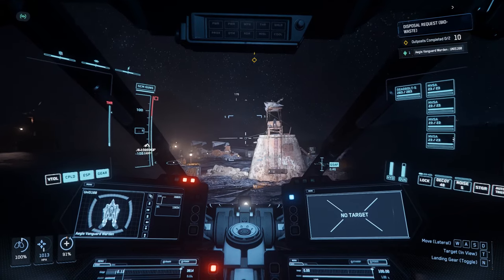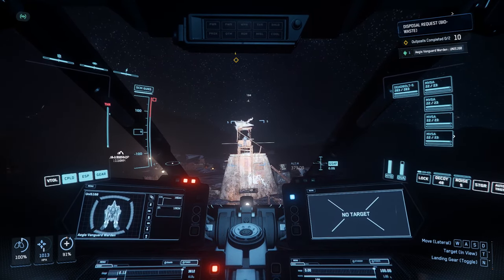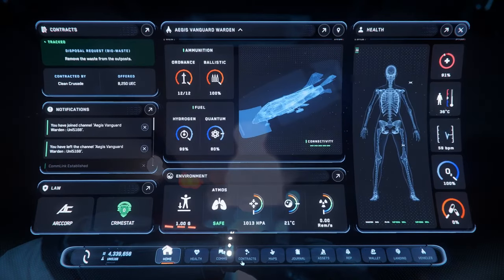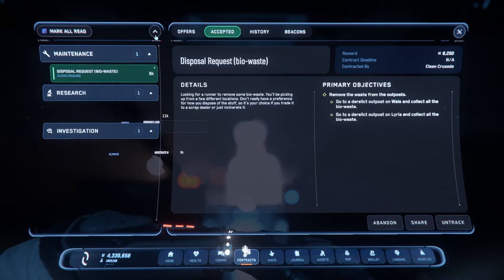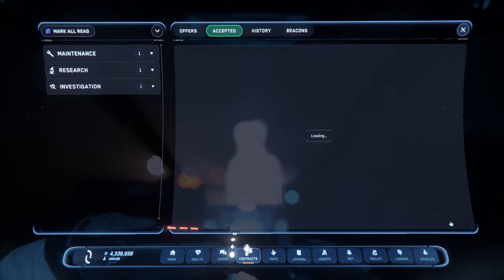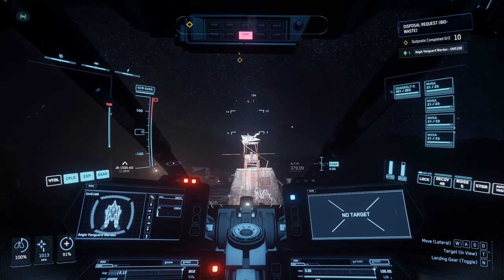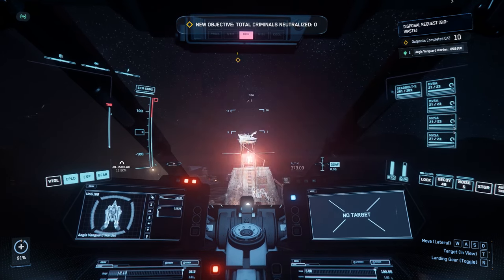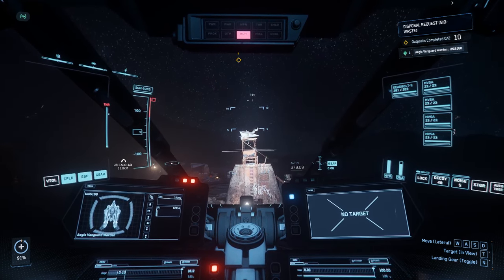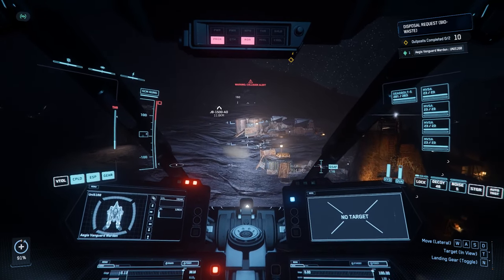I'm going to get the guy in the tower first because I think I need to - he'll start shooting as soon as I start shooting. Engines online. It's not exactly on the mark. I need to turn on Call to Arms - I didn't turn that on before but I'm turning it on now, because I'm going to get money out of this one way or another. The Aurora MR was so much easier for this stuff. I think I got him. Now where's the other prick who is firing at me?